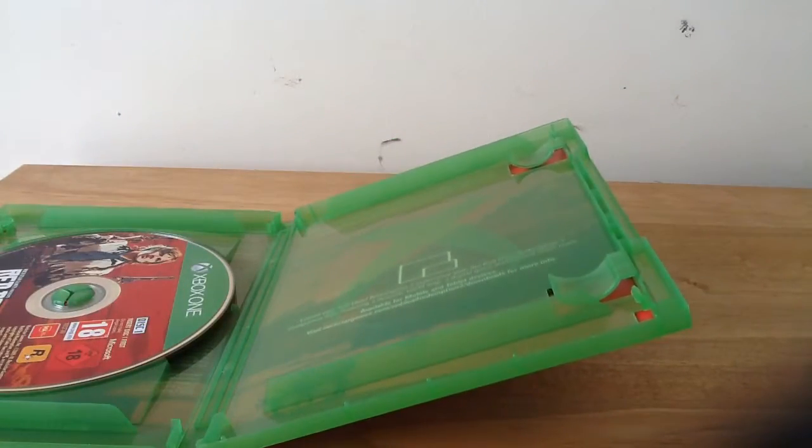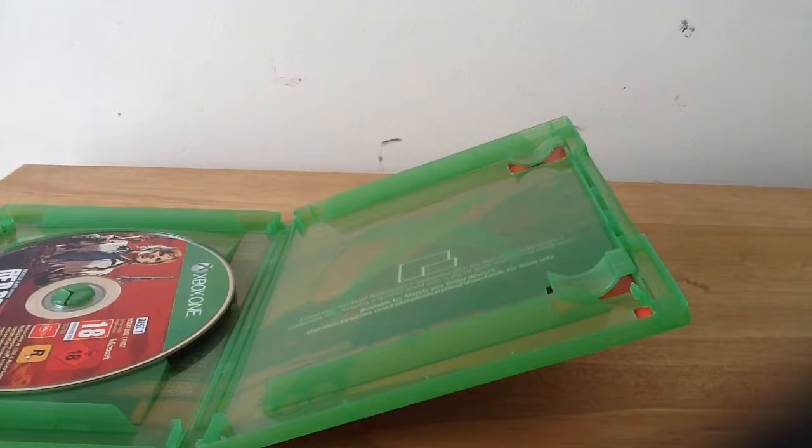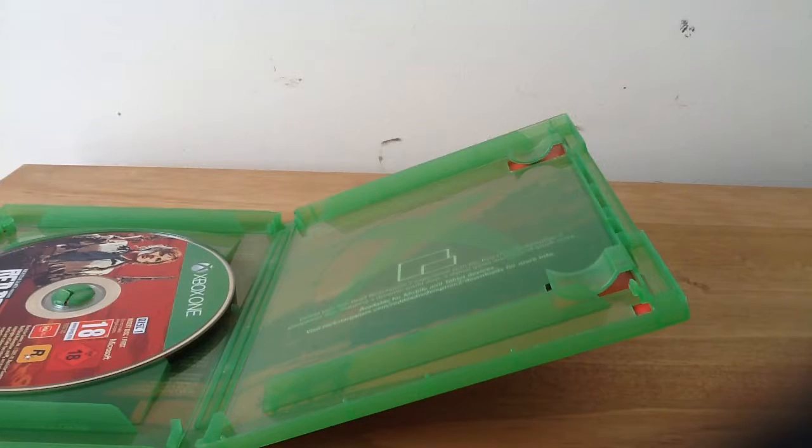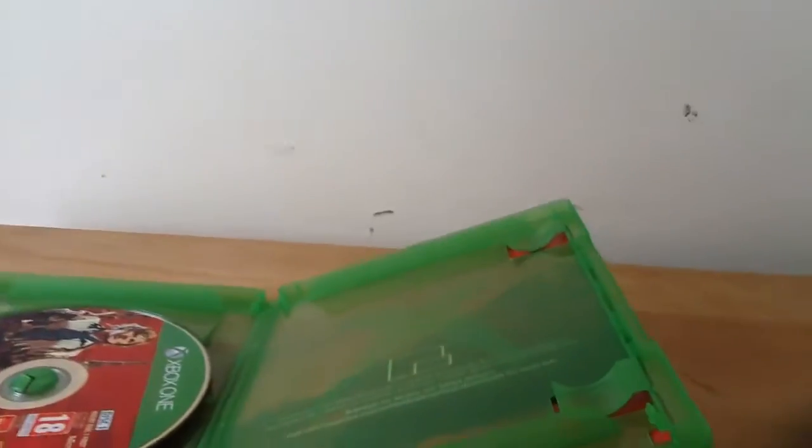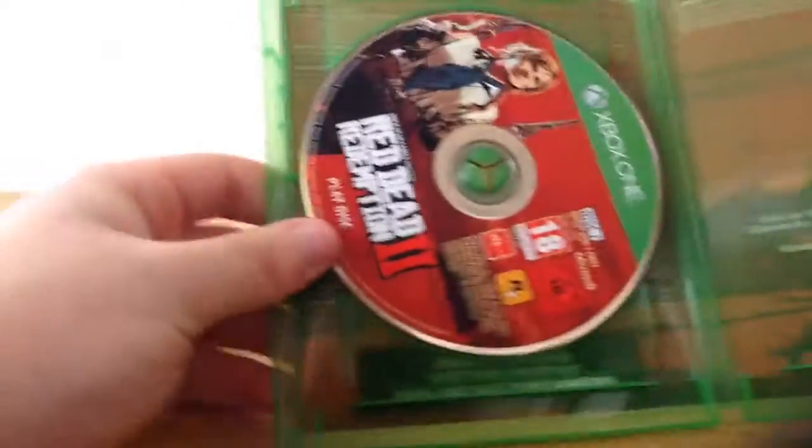That's what's in the box of Red Dead Redemption 2 — basically exactly what we got in the GTA 5 one, but obviously themed around Red Dead Redemption 2. And this of course in theory folds up into a nice little thing like that. There's the map, it comes in the box.